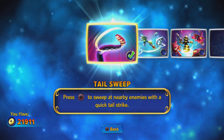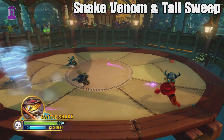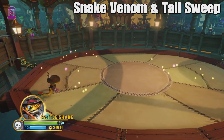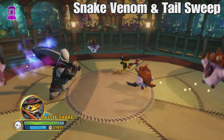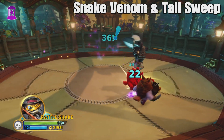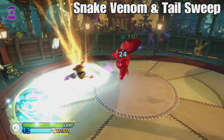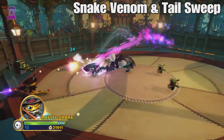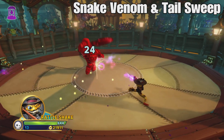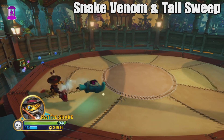Let's look at the first two moves: Snake Venom and Tail Sweep. These two work extremely well together. Rattleshake is a great sharpshooter — the bullets curve and come back at enemies. Projectile characters are great in games like this because you don't have to be right next to enemies and risk taking damage. And Rattleshake addresses the crowd-control weakness of projectile characters with Tail Sweep.